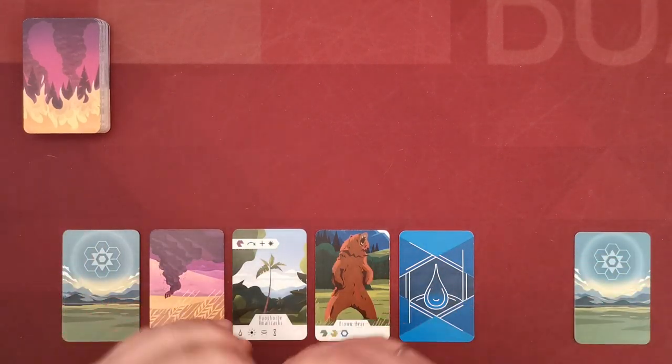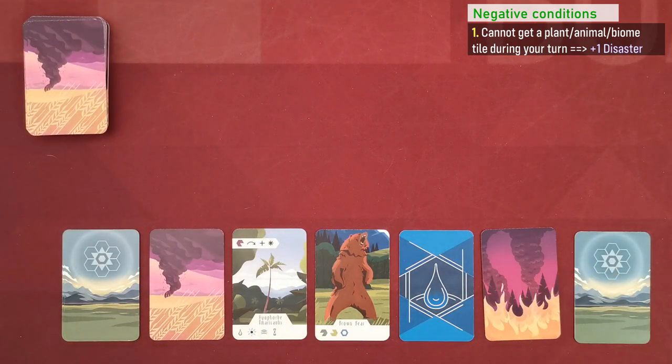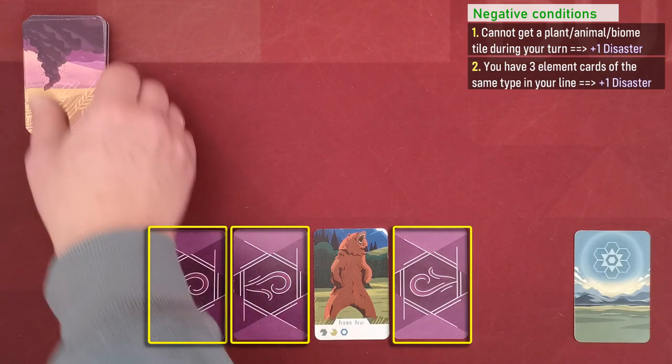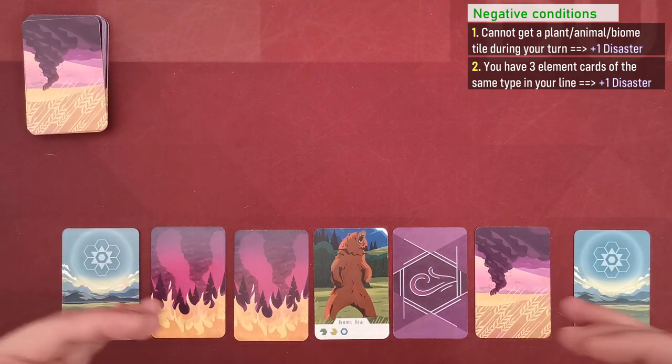Now let's see how things can turn ugly for players. If during a player's turn that player is unable to gain any card or any biome tile, they take a disaster card from the supply, place it into their card line, and their turn is immediately over. In this example with only a water element, I could gain no plant card, so I would have to take a disaster card and end my turn. Additionally, during your turn, if your card line contains three of the same element card, you again take one disaster card from the supply and your turn is over.